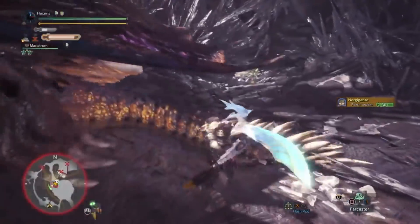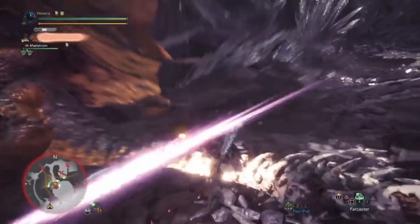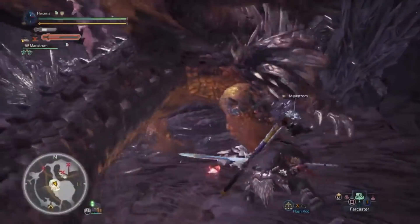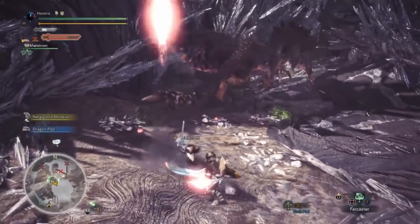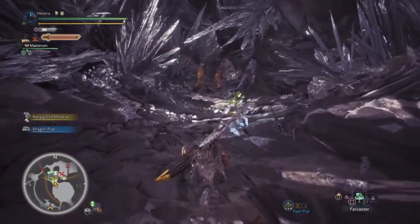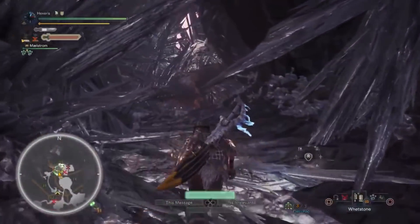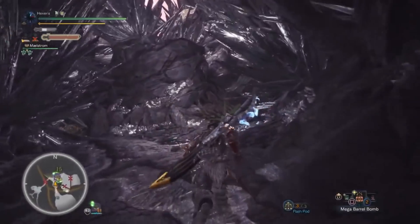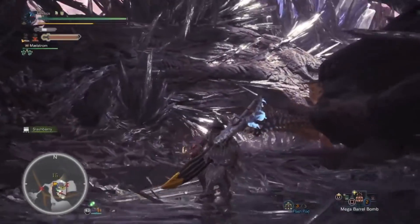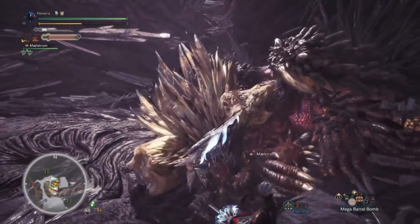This is what I meant by just going to town with the Rocksteady Mantle. See, when you save it for a little later, you don't regret it. Guess he's already limping away. He's limping — I'm still at white sharpness, I've got about a third of a bar. Let's see if I can get my Spirit Helm Breaker up before.